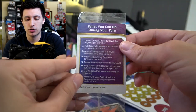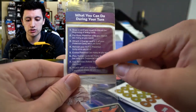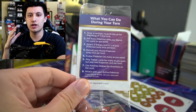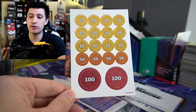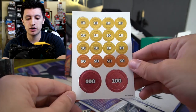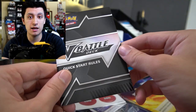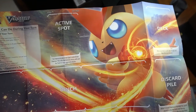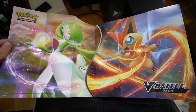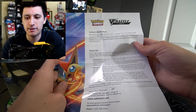You get a small pamphlet that explains status conditions like poison, burn, and confusion, along with the order of actions on your turn — great if you're learning. Damage counters are included as well, though dice are very popular to use instead. They have a metallic finish, which is nice. You also get a large play mat; I'll show footage of it opened up — it looks really cool, almost like a desktop wallpaper.